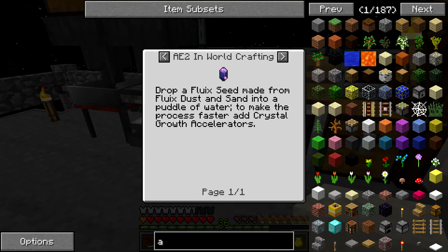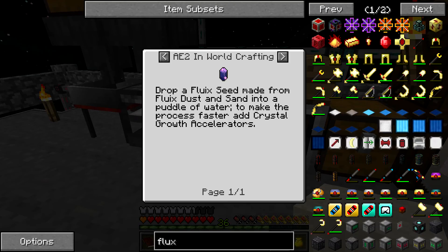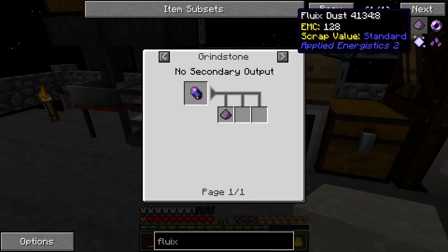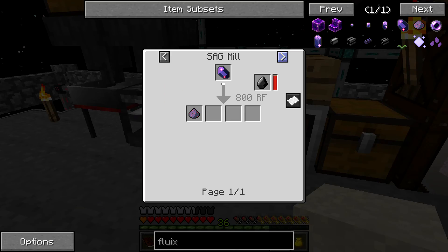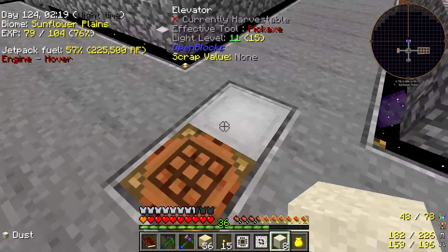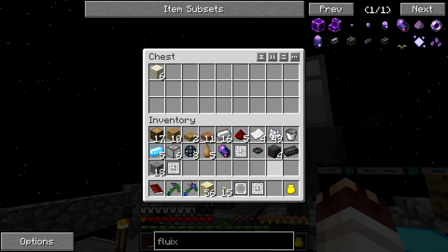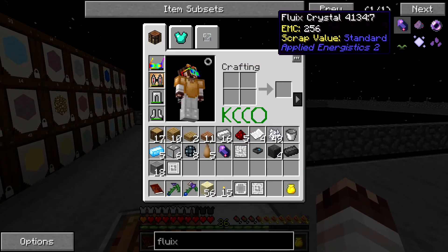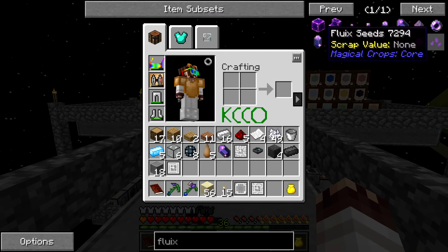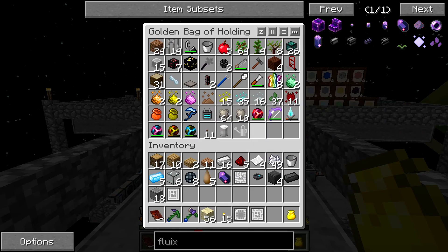How do you make fluix dust? Fluix dust — there we go — which is from fluix anyway. So I'm going to make up a few more fluix crystals, maybe make some crops of it. Because I believe that is just Imperium, and I should have Imperium or at least the ability to get Imperium.